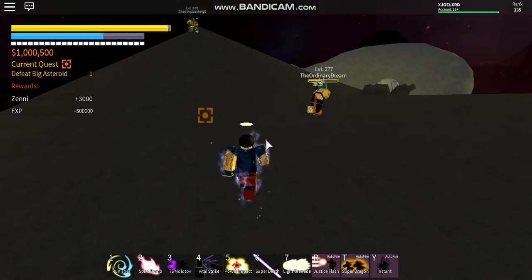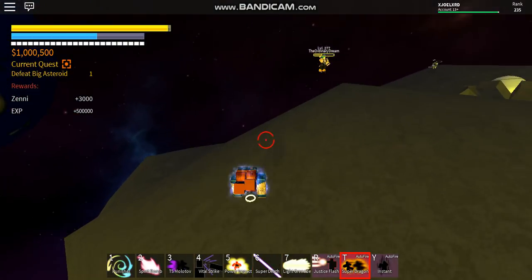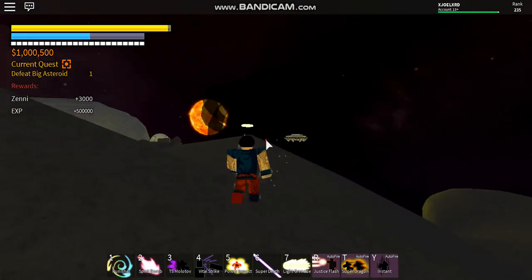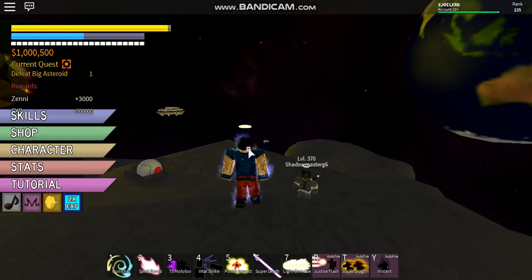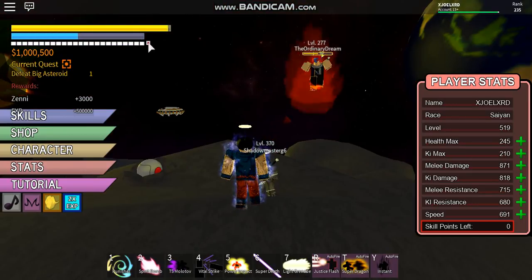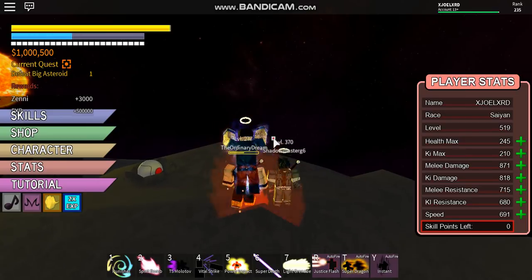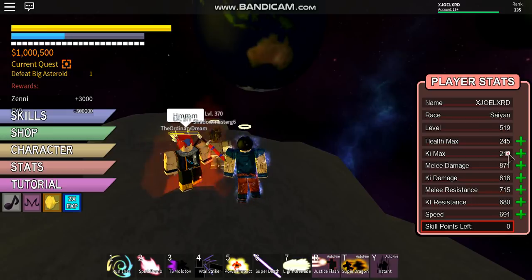The other guy is gonna be off guard, so you can kill them — it's OP. I'll show the stats: melee and key damage around 800, resistance is 600. The form stays until you lose key, and after you lose the form you can transform into Super Saiyan Blue right away, so it's kind of good. It's OP in my opinion.